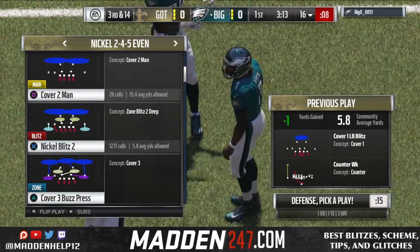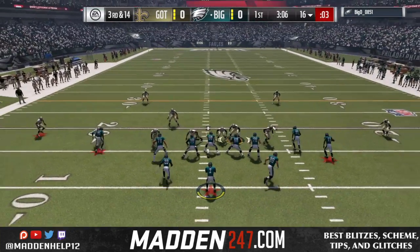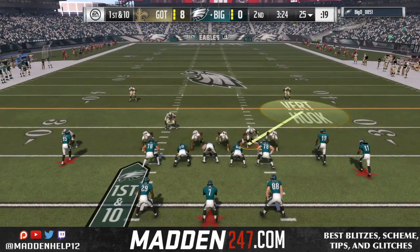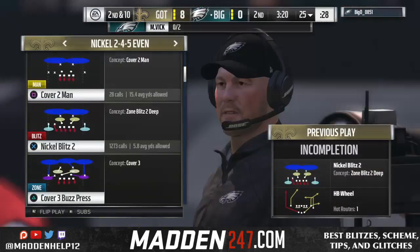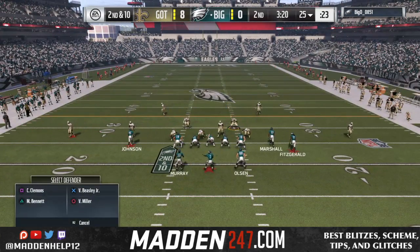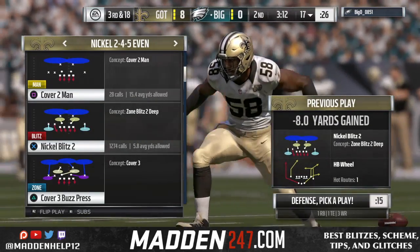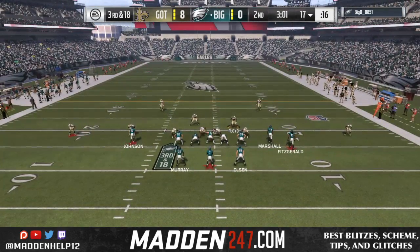He comes out in gun split close and we're going to throw the nickel blitz at him. He blocks the running back but we still get a guy coming in free. He punches the ball and we go up and score. He comes back out in gun split close and we're still going to run the nickel blitz. He tries to block the running back to the left — we're aware of that post, so we man up the outside guy and cover anything up the middle. We got stuck on the D-line a bit, but we were lucky enough to get Von Miller to block-shed and get the sack.